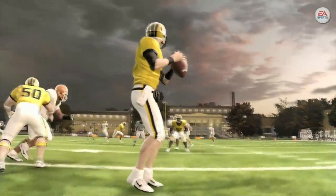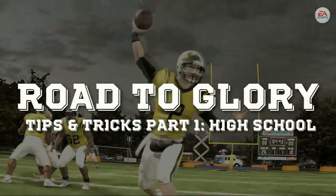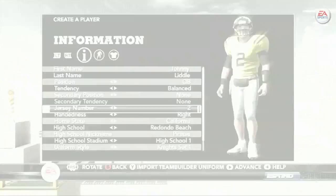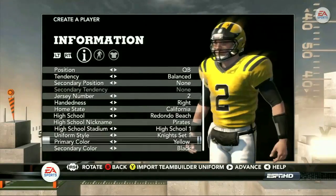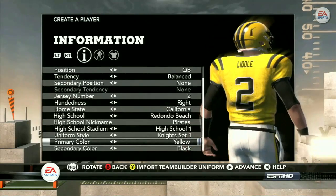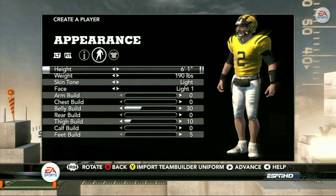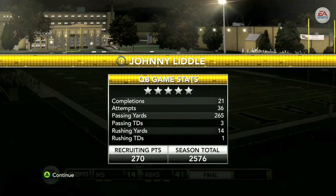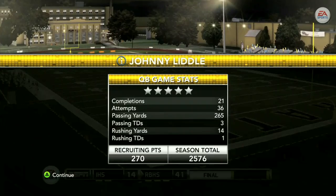What's up everybody, AJ here from EA Sports to give you some tips and tricks on paving your road to glory in NCAA Football 12. The first step in your road to glory is your senior season of high school football. This is where you can both earn the attention of college programs, big and small, as well as build XP for when you start your college football career.